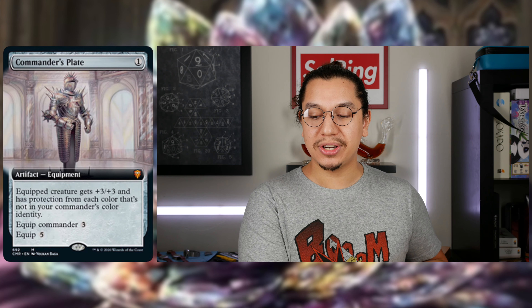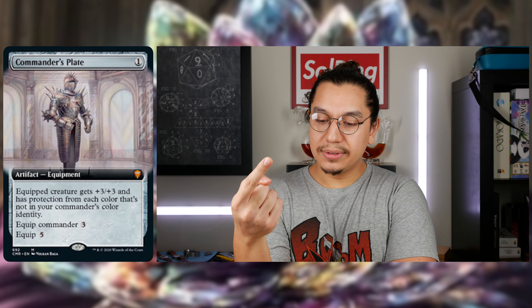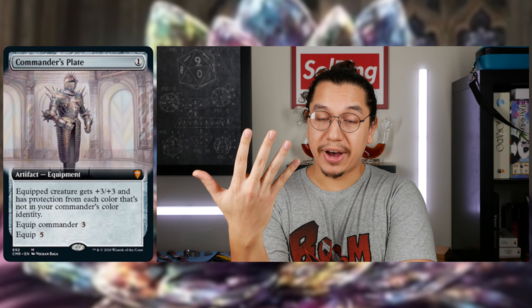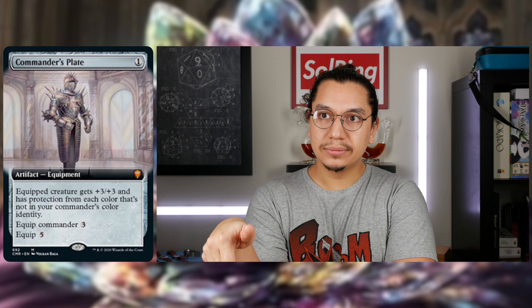Commander's Plate — for one generic, artifact equipment. Equipped creature gets plus three, plus three and has protection from each color that's not in your commander's color identity. I don't know what that means for partners. Equip commander costs three, equip costs five. So if it's equipped to a mono-colored commander like Teshar, you'd have protection from Blue, Black, Red, and Green.